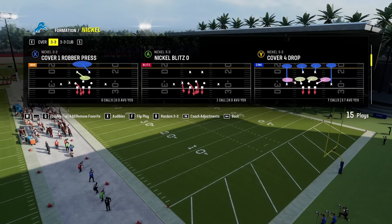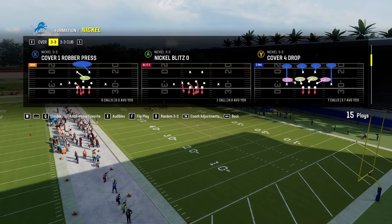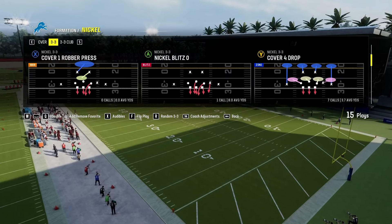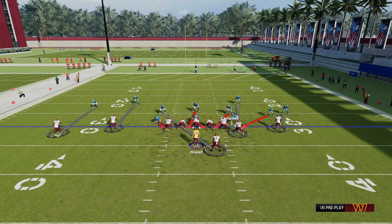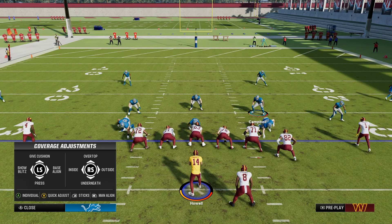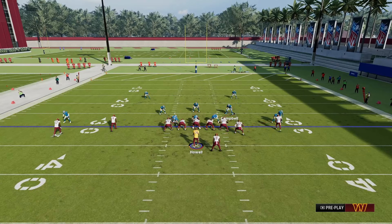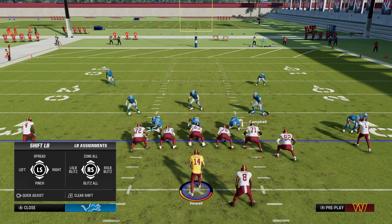The play we're going to be going over is a play everyone has used before, including me. I've shown you this once before — Nickel Blitz Zero — except we're actually going to be flipping it so it looks like this. The way to set this play up is pretty much just like the play I showed you Wednesday. You are going to base align, press coverage, and pinch your defensive line.